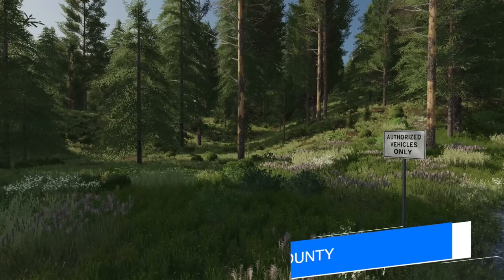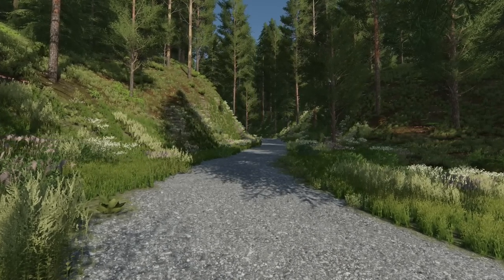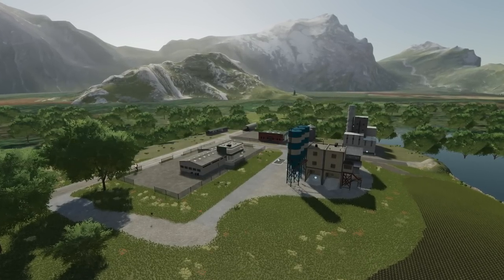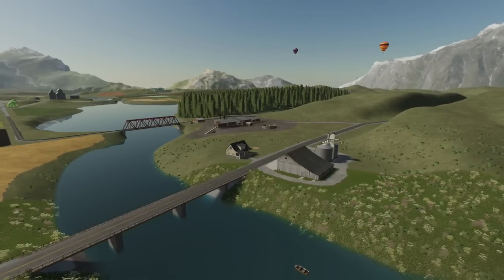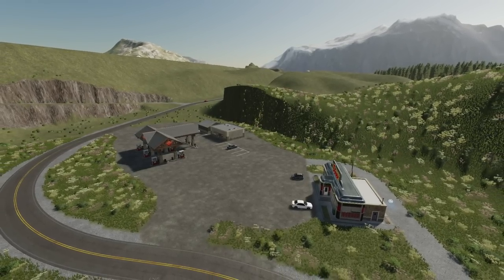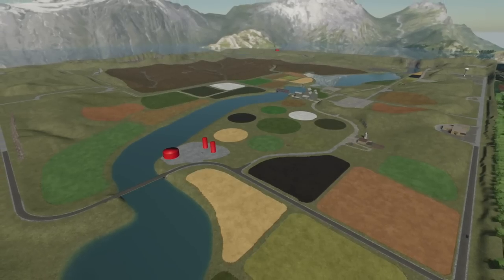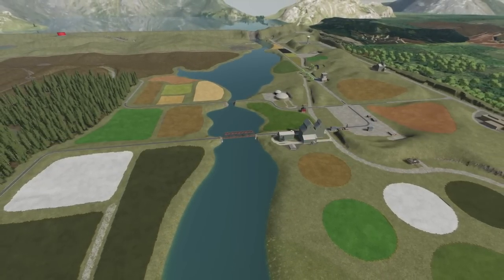Lastly today, Poor Boy Modding has announced a new map called Mason County. The map is loosely based on the West Virginia side of the Ohio River Valley farmlands. It features 40 fields of different sizes — most are not worker-friendly and range from 0.3 hectares up to 3.8 hectares. New crops will be included like alfalfa, flax, peas, lentils, and seed grass. Dirt and other materials will also be added, along with several sell points and special features from his other maps. It's a super cool map and it's being worked on right now.